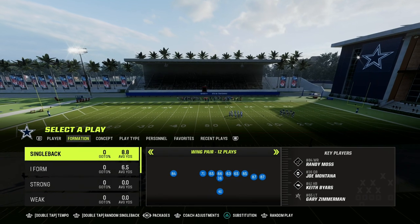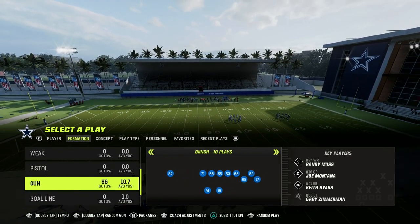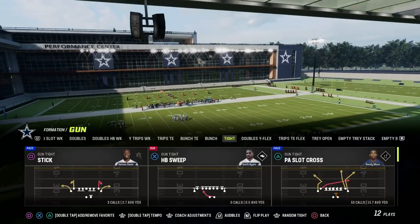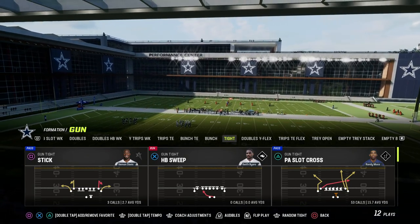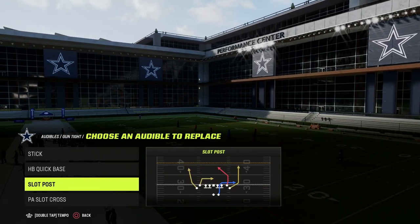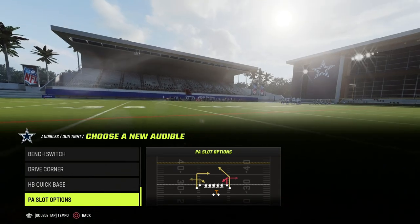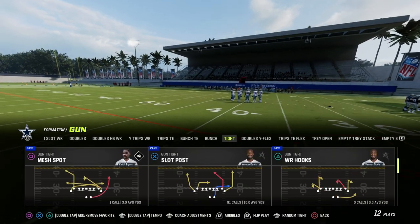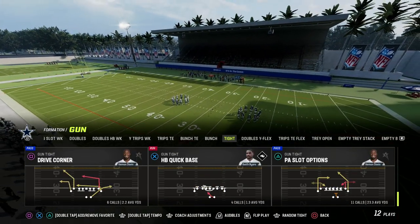In today's video I'm going to show you how to create it out of gun tight in the Detroit Lions playbook, but you can literally create this out of any formation in the game. All you need is a slot apprentice or a sharp cutting post route. If you don't have a slot apprentice, that's why we're choosing the gun tight formation — it has the slot post play in it. You can also pair these routes with other routes, and the core of the concept doesn't even need a post — just a dig route, which you can hot route yourself.